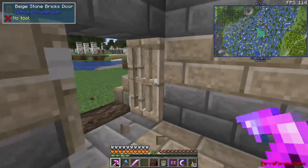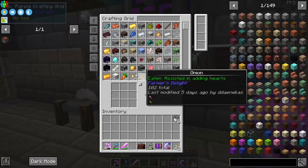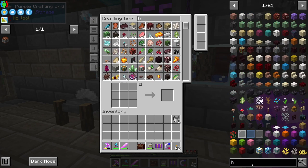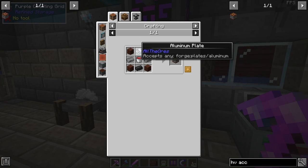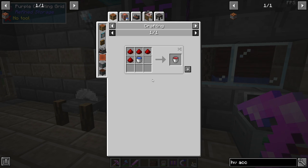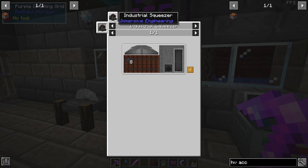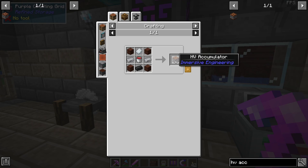Before we end the episode on passive power, let me also make one item that is now renamed in Immersive Engineering 1.18 — it's now called the MV accumulator, before it was the MV capacitor. I wanted to go straight to HV capacitors because they have a bigger buffer. HV accumulators require hop graphite ingots — steel, treated wood, aluminum plates, and a bucket of redstone acid, which is redstone dust and water. Hop graphite ingots come from an industrial squeezer with coke dust, then smelted into an ingot.